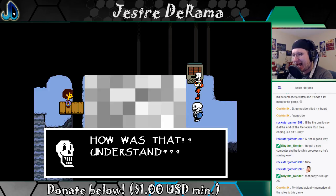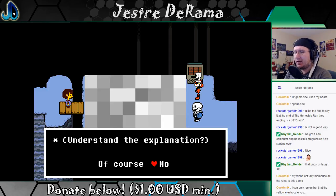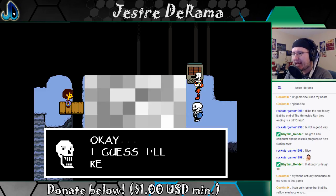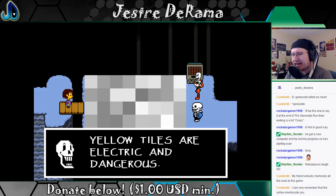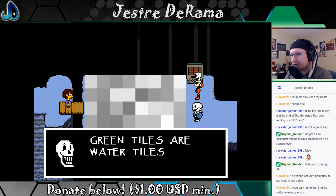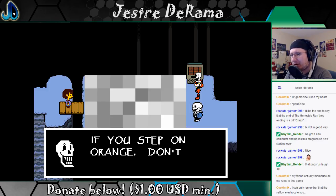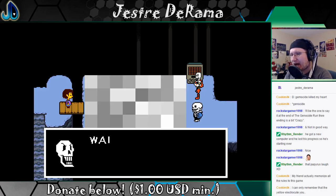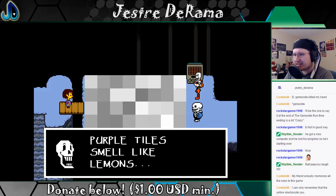How is that to understand? No. Okay, I guess I'll repeat myself. Red tiles are impossible. Yellow tiles are electric and dangerous. Blue tiles make you fight a monster. Green tiles are water tiles. Orange tiles are orange scented — if you step on orange, don't step on green. Brown tiles — wait, there are no brown tiles. Purple tiles smell like lemons.